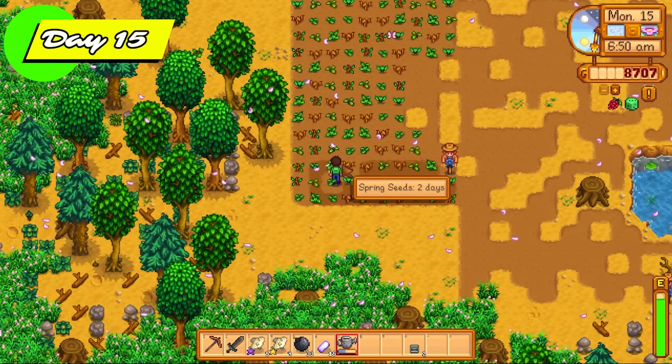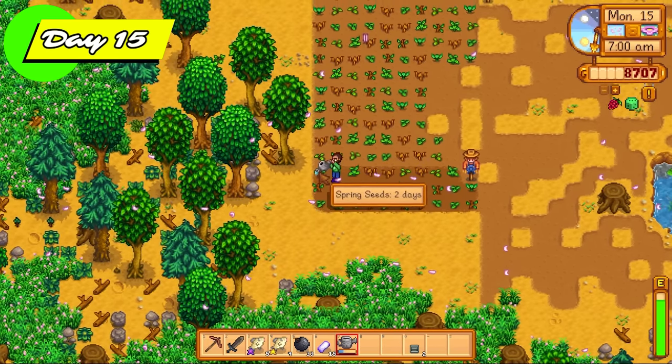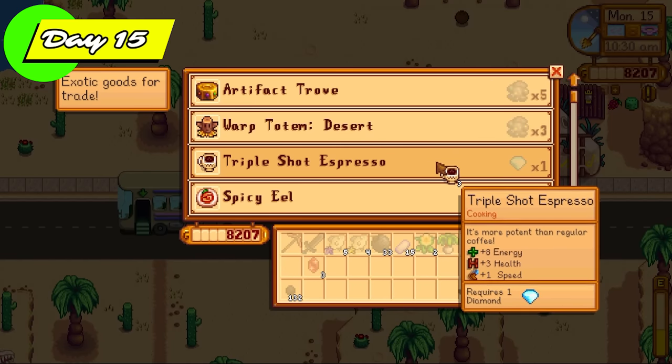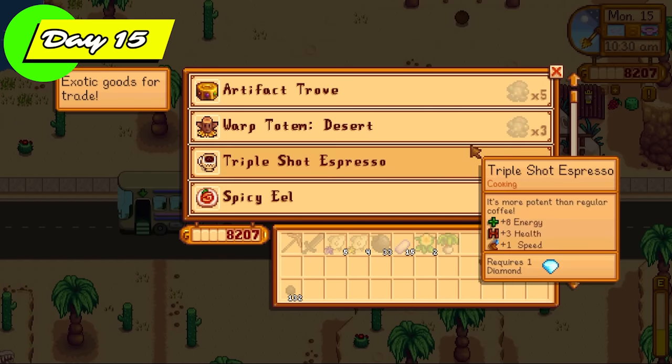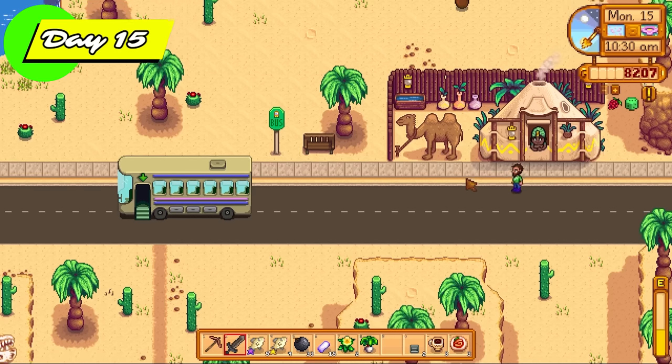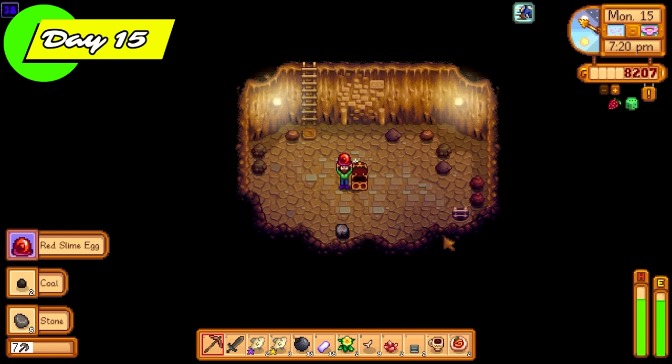Day 15, we begin by watering our lovely spring wild seeds — just two days left on those. I also paid a visit to the desert to get some Tribal Shaman Espressos and some spicy eels. We are now ready for a skull cavern run. The main goal of today is just to get to floor 25 so we can get 10,000 gold from Mr. Qi. The more gold we get, the bigger progress we can make.